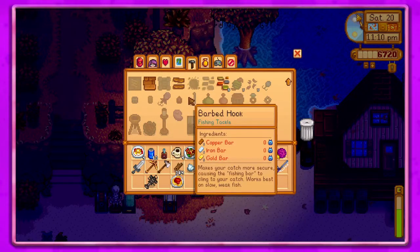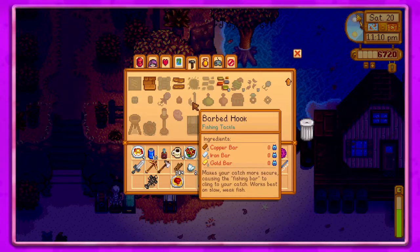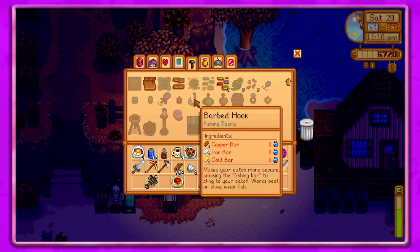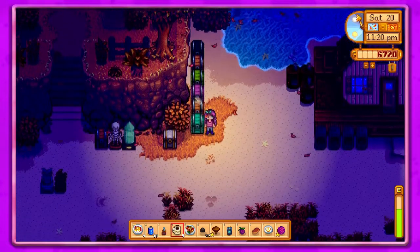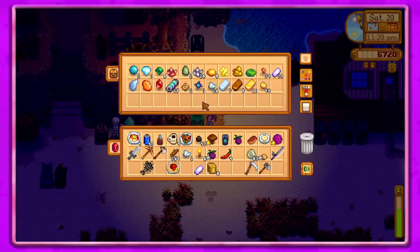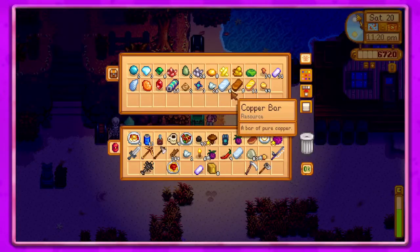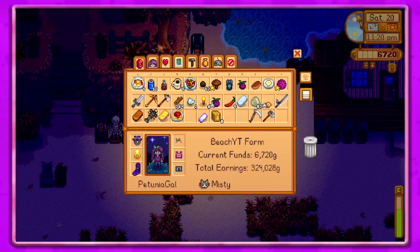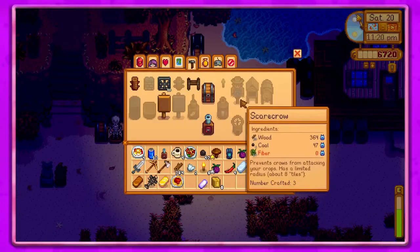Then there's the barbed hook — makes your catch more secure. It works best on slow, weak fish, but this is definitely what I want. Gold, iron, and copper bar — that is definitely going to be worth it.